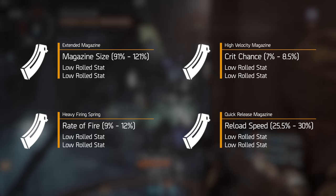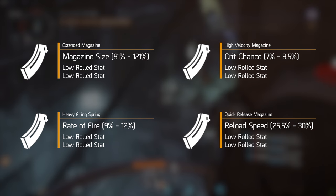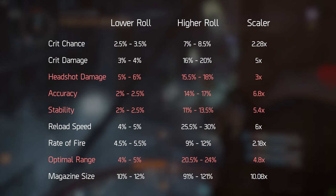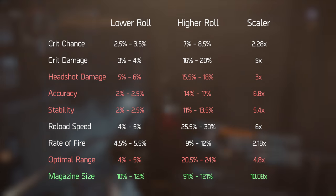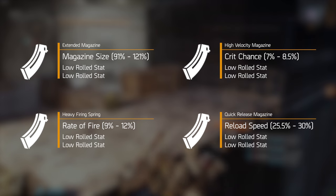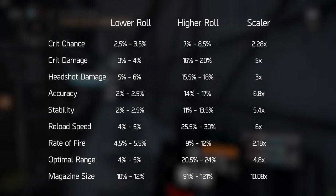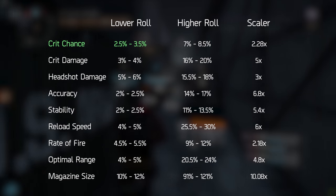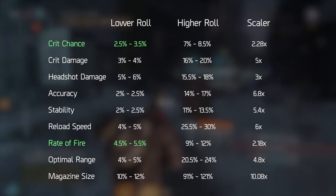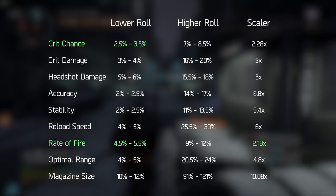Last up are the magazines, which are quite different from the rest in terms of what you can roll. Looking at the scaling, it's an absolute no-brainer to pick up magazine size as the higher rolled stat no matter what — the scaling is just too ridiculous to pass up. For the lower two attributes, go with critical hit chance, and as you can see, rate of fire is also a very good pickup on magazines as a lower rolled stat — you still get quite a lot of value relatively speaking.